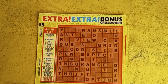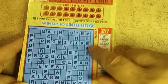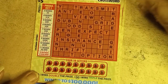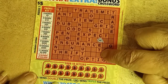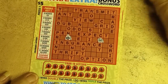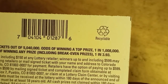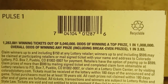Last two cards are the Extra Extra Bonus Crossword. Basically it is two crossword sections all using the same numbers. The reason they are bonus — I'm going to use my little unicorn for this — is we have a three times: if I get a winning combination with the three times, we triple the win. The other one is a two times multiplier. The odds on this card is 1 in 3.93. The card numbers are 15 and 16.